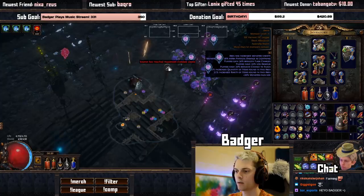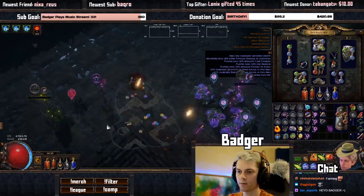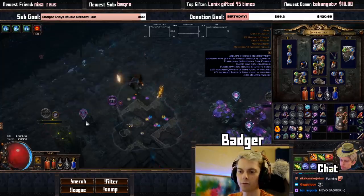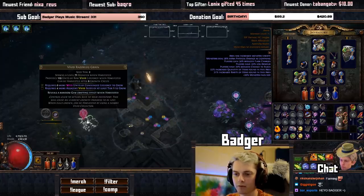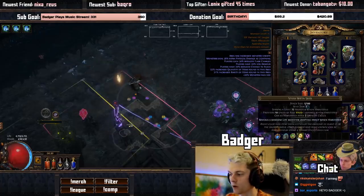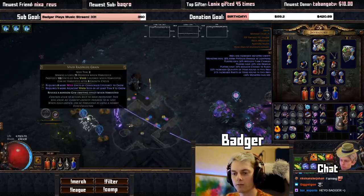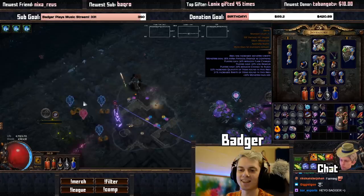We grab it right here, break that connection, bring it across, and link it right here. Once you've linked this disperser, you'll notice you have a 'disperse life force' button. If we look at this seed right now it has two checkboxes. First, it requires 29 more wild units of condensed life force to grow — I click this button here to disperse that life force onto it and it is now ticked. All we need now is four more adjacent vivid seeds of at least tier one to grow. So I'll put one down here, one down here, one down here — I only need one more.